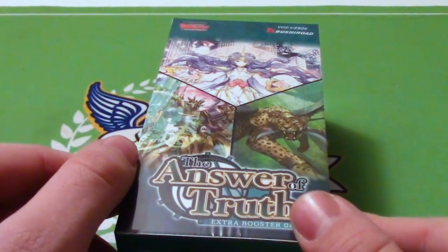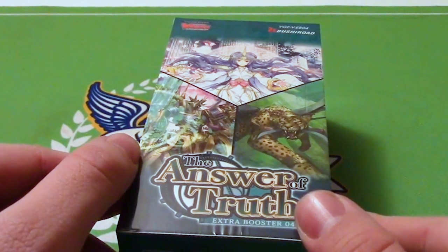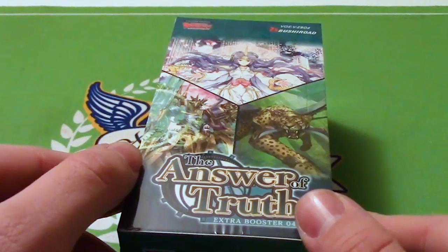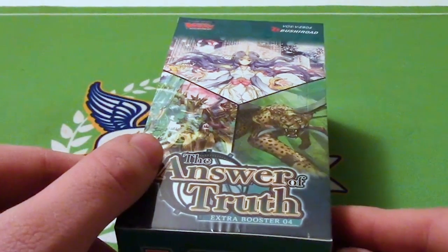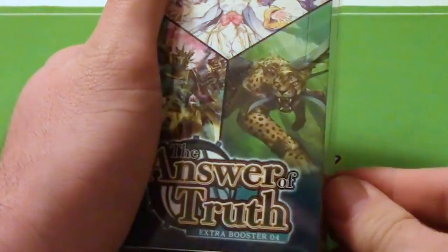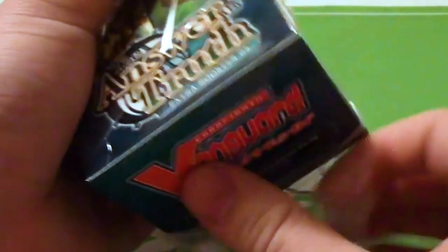Me and a couple of friends did a case split. I'm just going to do one of the boxes because trying to do the whole case does not work. I tried to do that back when Zoo Booster first came out and that blew up in our face. I'm very excited for how great Nature is going to be. I've play tested the deck both in Standard and in Premium and you're going to see deck profiles for both of those clans in the coming weeks.